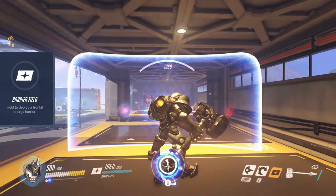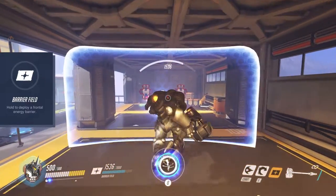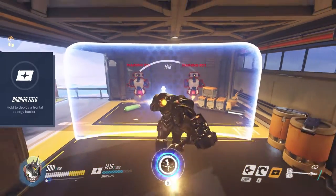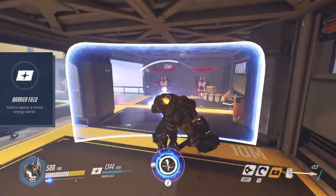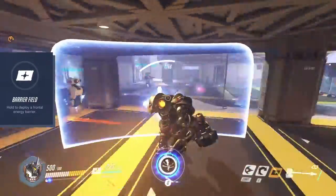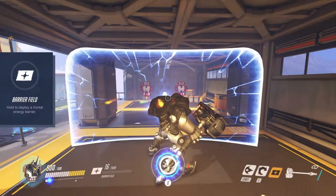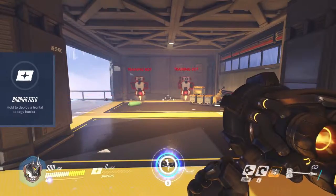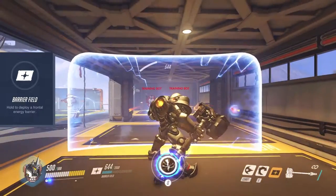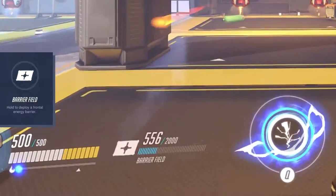Pressing and holding the secondary fire button activates Barrier Field. This is a mobile barrier Reinhardt can carry around that blocks 2000 damage. You will have to watch your back while using it, as you only cover your front. You will also not be able to use another ability while keeping the barrier up. Once shut down, or as long as you do not use the barrier, it will take 2 seconds before the barrier begins to recharge. Recharge from 0 to 2000 will take around 10 seconds.